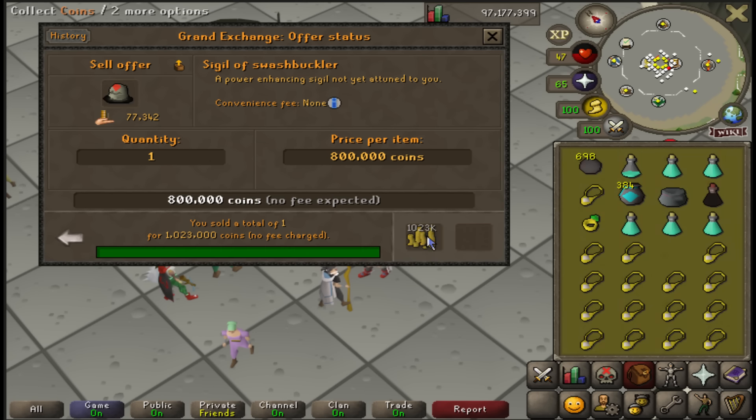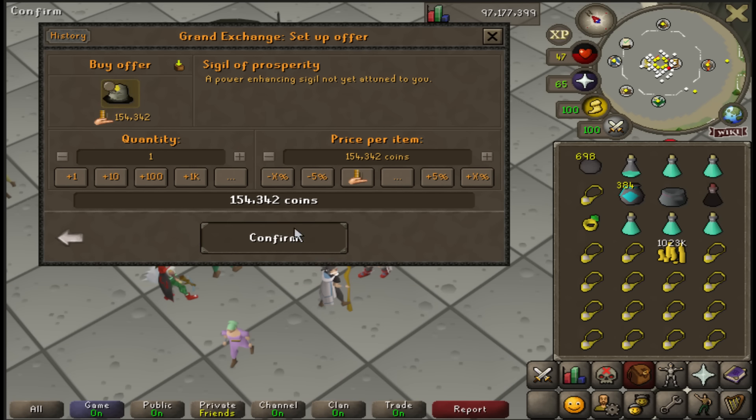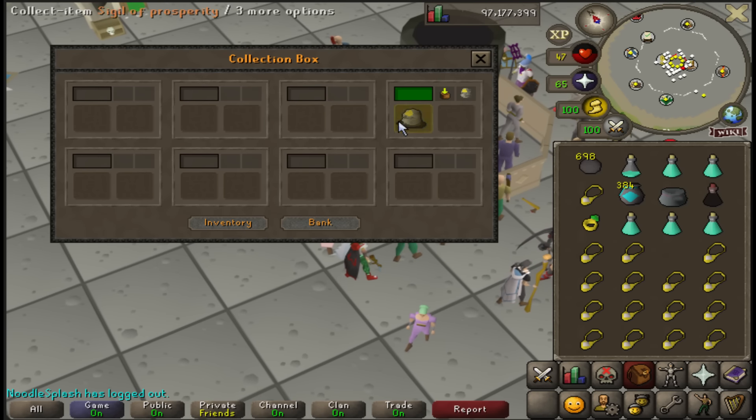This was worth bank. Now it's a mil - I don't care. In that case, prosperity - we're gonna barrage these smoke devils and use the sigil of prosperity for 20 more Deadman drops and see what we can win.